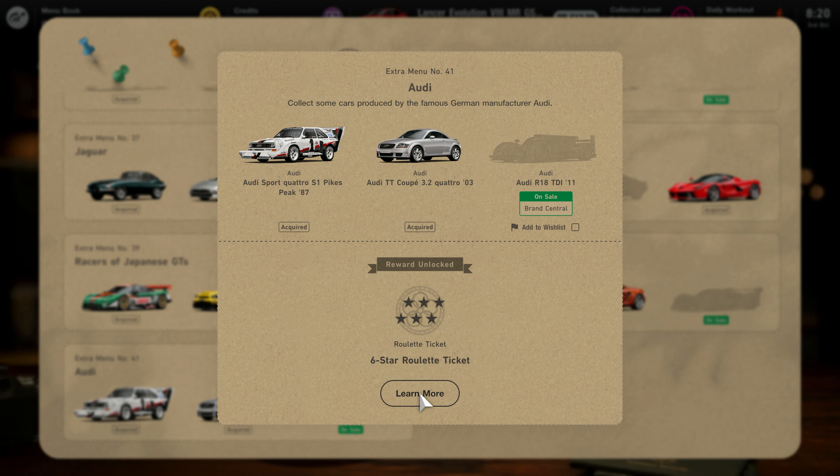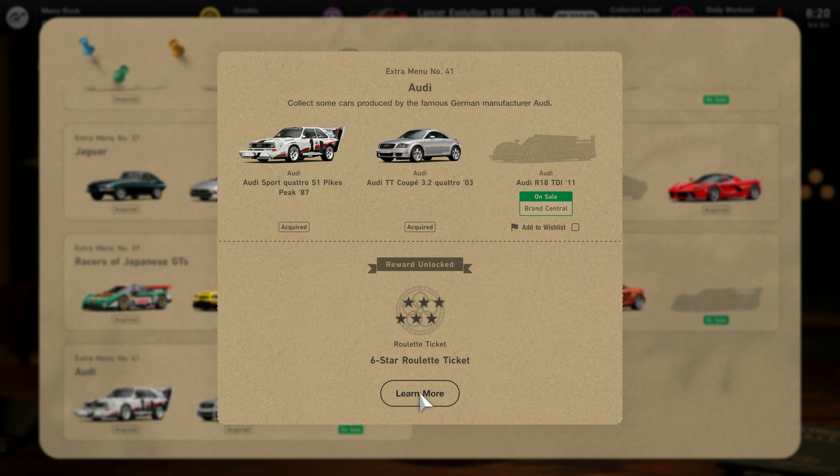Going into the extra menus, we have the Audi selection there, so you can pick the new menu. Six-star with that ticket — so you've got all three cars. A free six-star with that ticket. Chance of probably a million credits in there; some of you may get that, so a free million credits for you.